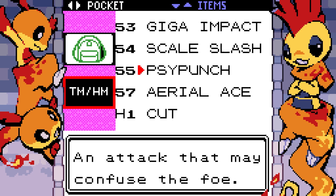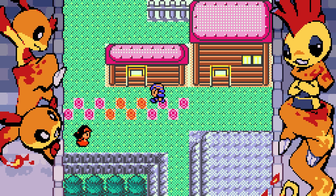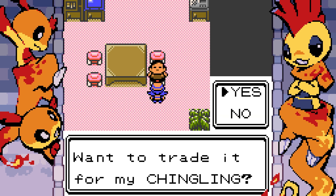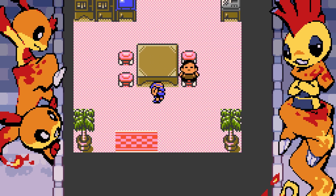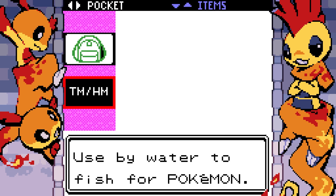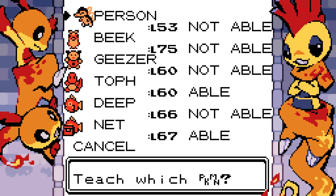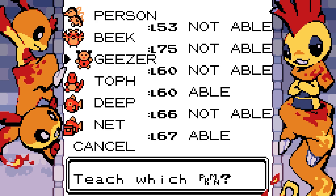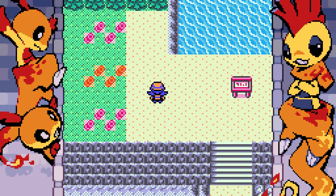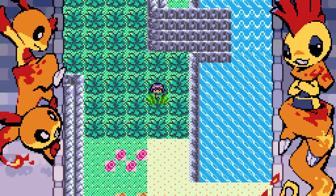Obviously being sarcastic — please don't hunt me down. TM 57 is Aerial Ace. I'd rather get cool moves like Side Punch and Scale Slash, but okay. What's going on in this other building? Do you have a Meditite? I want to trade for my Chingling. Wait — Chingling's Gen 4, why is Chingling in this game? Yeah, there's some Pokemon that break the barrier. I need to teach Cut to someone. I really hate HMs.